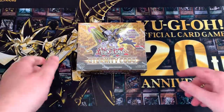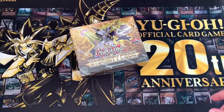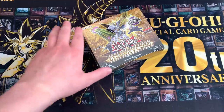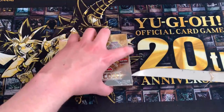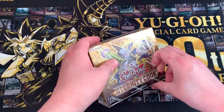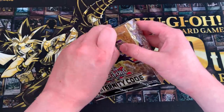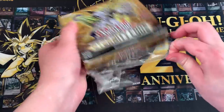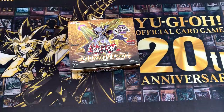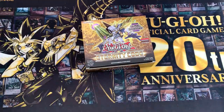The initial plan was to open a single box and upload it as soon as possible, but since most of the set has already been leaked, we're going big — opening an entire case of Eternity Code. The set doesn't officially release until April 30th, and sometime in June for America. As an OTS that was supposed to be hosting a pre-release event, all events got cancelled, so they just shipped the stock out early. That's why we can do this case opening two weeks before the official release date.